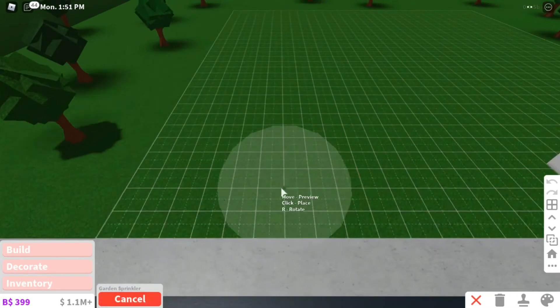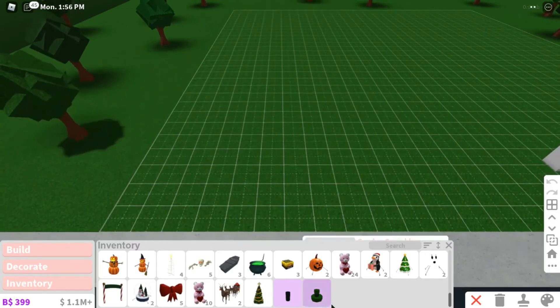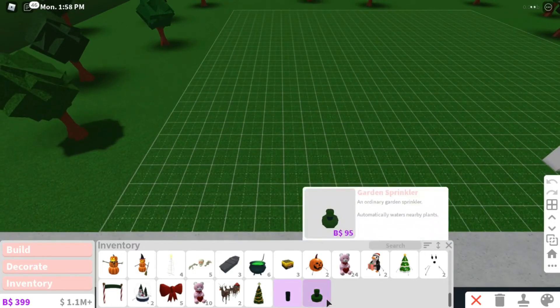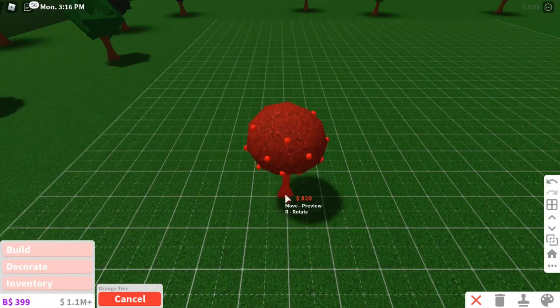Fun Fact: In late 2019 and early 2020, an orange tree glitch resulted in the mass production of orange trees, and players made massive profits off of it rather than working at the farm. This bug advantaged countless players who were able to become rich without any effort. Sadly, the glitch was later fixed and profits from the harvest were decreased as well.